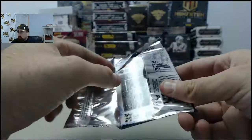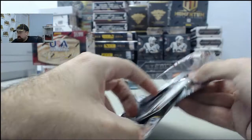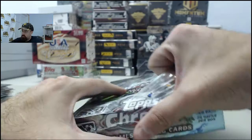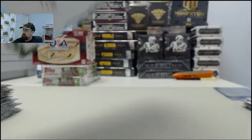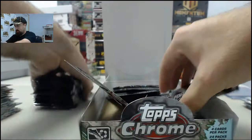Kyle Beckerman X-Fractor. Final pack here in box number one. Got the Omar Gonzalez LA Galaxy Mini Refractor - cool stuff right there. We'll jump right into box number two. Hats off to Topps for a really cool product here on the Topps Chrome MLS Soccer. Lots of numbers, lots of numbered hits.